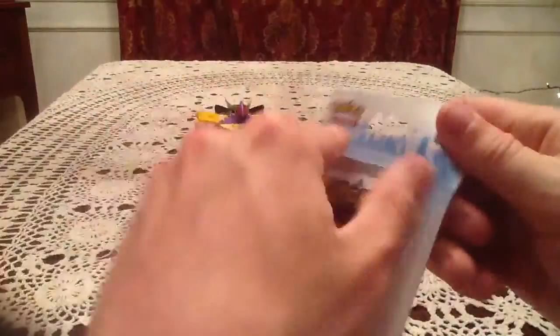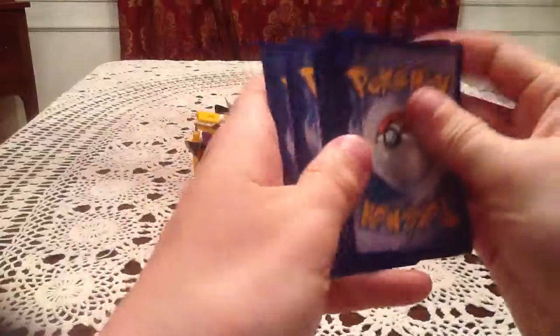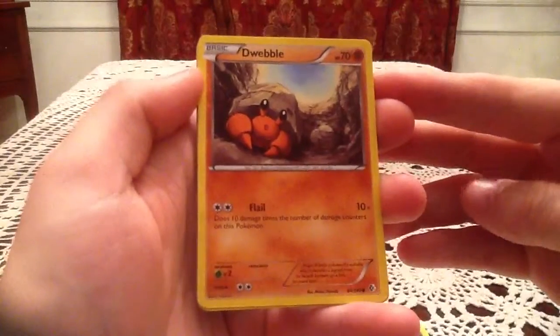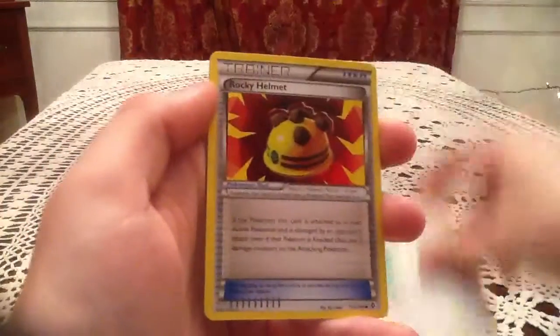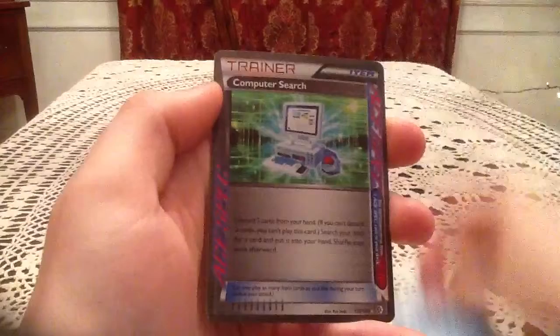Moving on to the second pack, which is White Kyurem. I'll give you guys this online code. So this pack has a Chincho, Meryl, Dwebble, Cottonee, Togepi, Rocky Helmet, Snorlax, Azumarill. The Reverse is a Computer Search A-Spec.